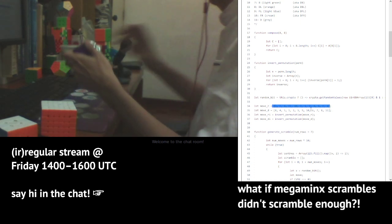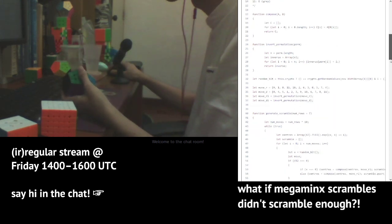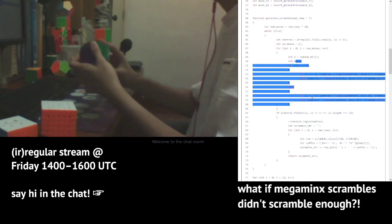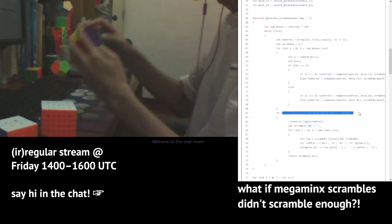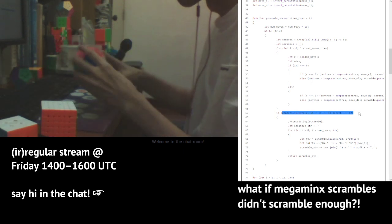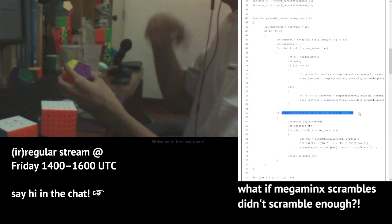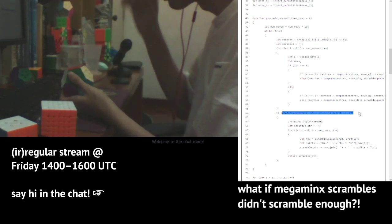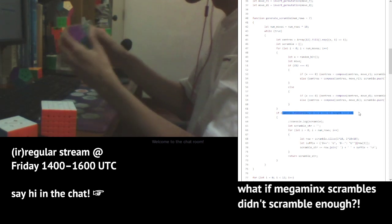This part chooses a random move between R++ and D++. This part checks if the puzzle ends up in scramble orientation — white top, green front. If the Megaminx ends up in scramble orientation, we keep the scramble sequence; if not, we re-roll and regenerate all the random R++ and D++ moves, filtering to those scrambles that end in the correct orientation.